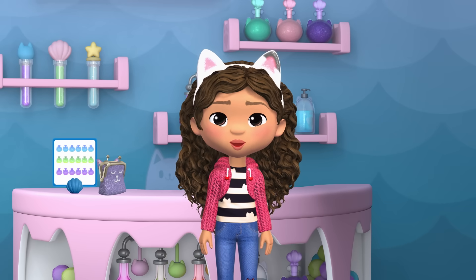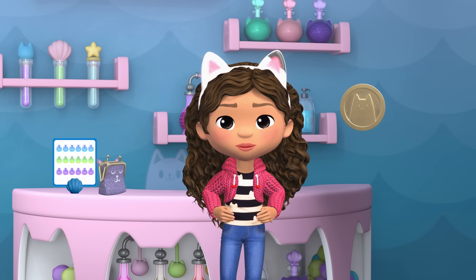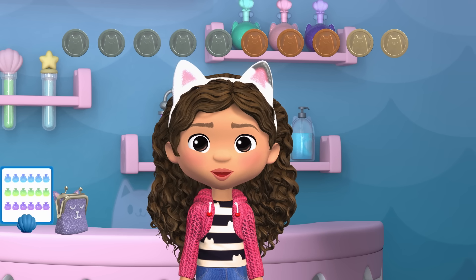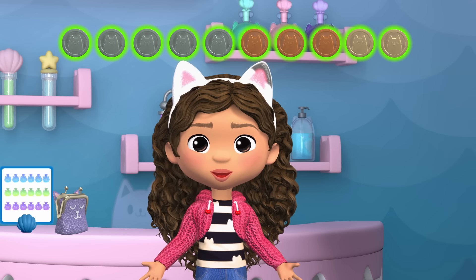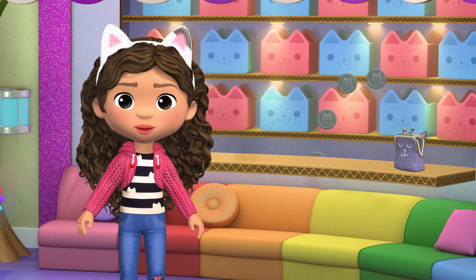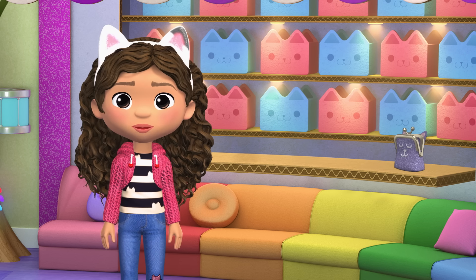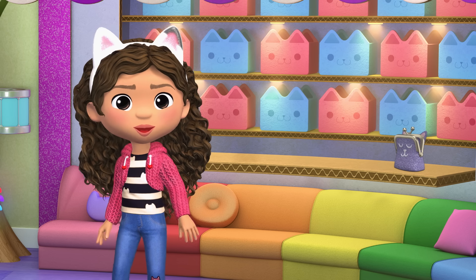Now Merkat has enough for her store. We checked all three of Merkat's potions for store day and made sure there were six of each. And because of that, we earned another kitty coin. Let's add it to our kitty coin purse. We had nine kitty coins, and we just earned one more. Nine plus one equals ten, which means we now have ten kitty coins. We did it! We have ten kitty coins to buy Pandy his Melodicat. Thanks for all your help earning kitty coins with me today. Pandy is going to be so surprised when I give him his new gift. Pandy Paws! I have a surprise for you!